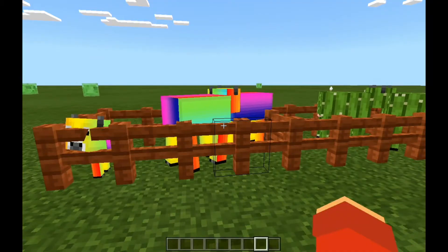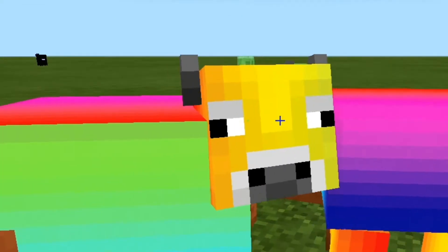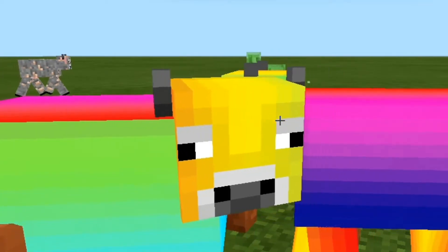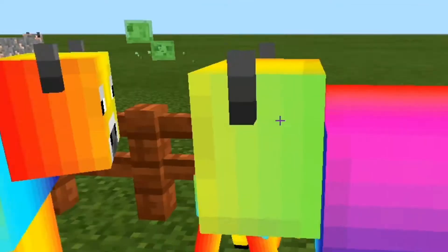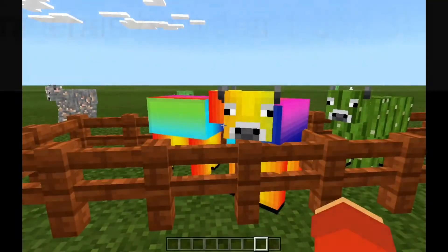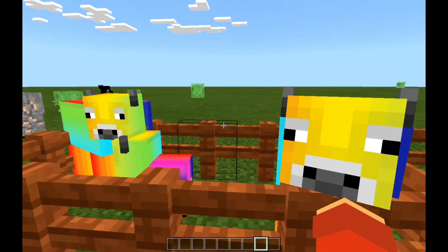So the first new cow we have here is the rainbow cow, which gives you random things when you kill it — but are you going to kill this dude? Like it looks super cute. I'd rather just keep it in a fence and breed them. I don't want to kill them. It gives you random mineral drops, between one to three values, so you can get one to three diamonds — yeah, that's pretty much it.